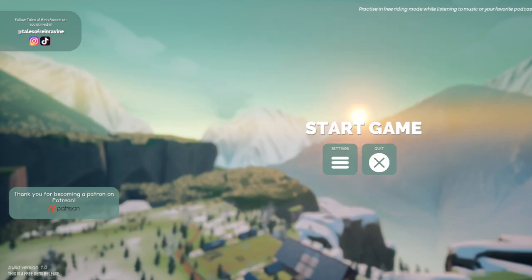Let's go ahead and get right into this video. For this video, I'm going to be playing Tales of Rain Ravine, which is a new horse game. This is the demo, the free demo. Links are going to be in the description for you guys to download this game. It is on their Patreon website — if you scroll down a little bit, you'll see the free download area with instructions.